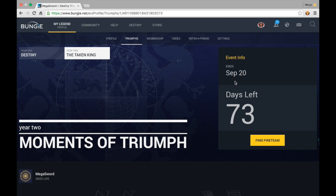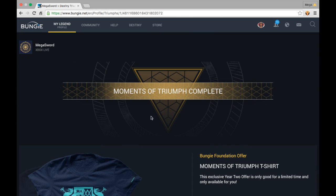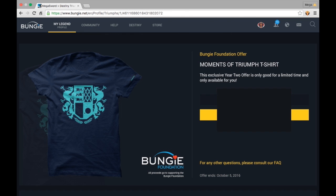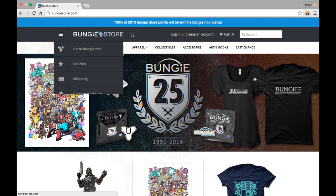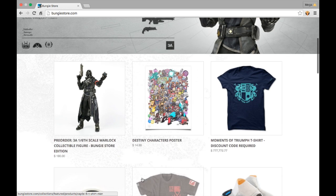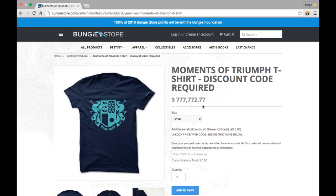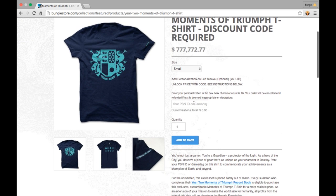You guys have a great amount of time — it'll probably take you about three weeks in order to do everything you have to do, especially for the calcified fragments. Now once you complete your Moments of Triumph, down below it will show you the code. I had to omit the code so you guys won't be able to see it, but the code is right there. Just copy and paste it and then visit the bungeestore.com.